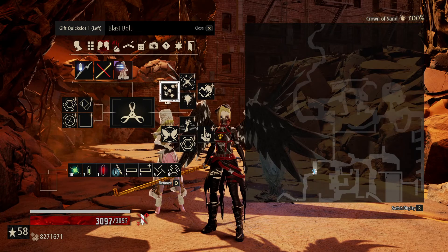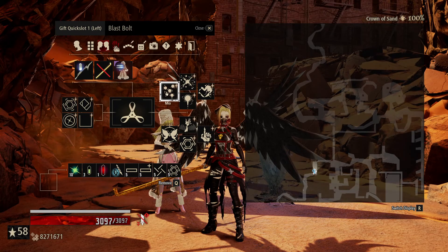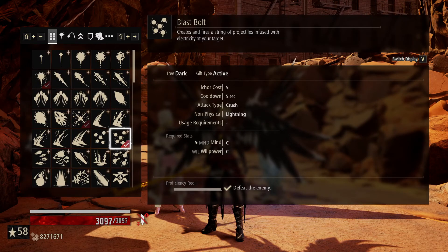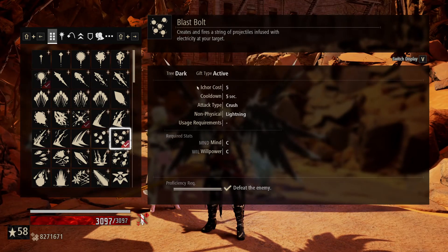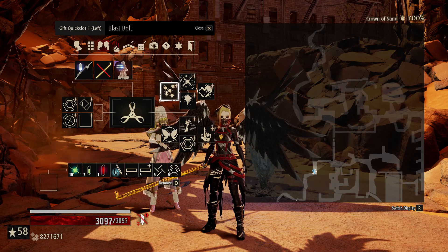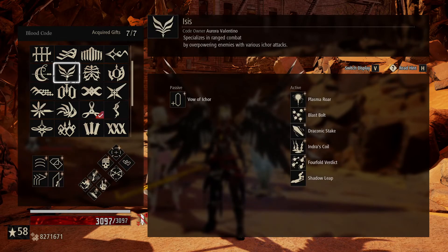Blast Bolt, even though it's going to deal awful damage here — less than half — it's still a very very good gift, one of my most favorites in the game. It's really cheap, really quick cooldown, and really high multiplier: 0.6 times your dark value per ball, and there are six balls, for a total of 3.6x your dark value. Lightning is typically really good and crush is great for staggering, so it's a highly sought-after gift. If you go for Blast Bolt, definitely pick it up in Aurora in the Cathedral — it comes from Isis, you can see it there on the right. Definitely want to pick that up.